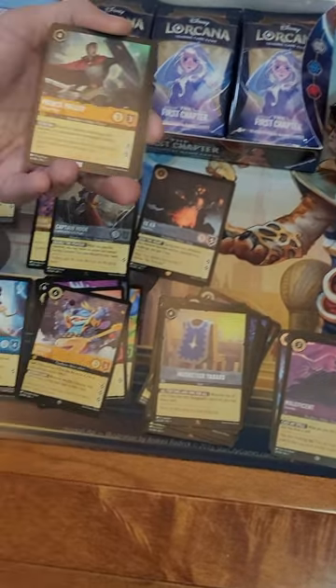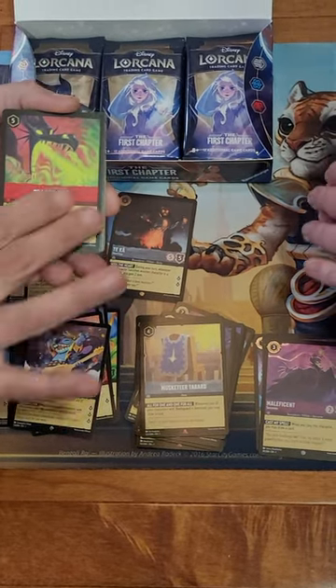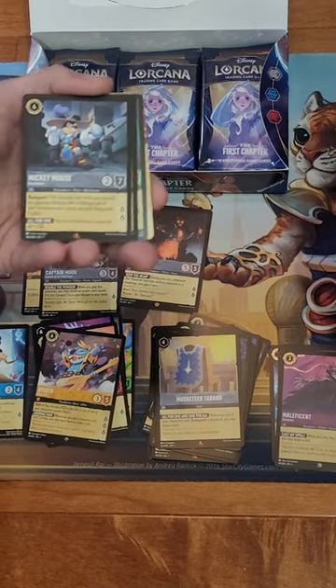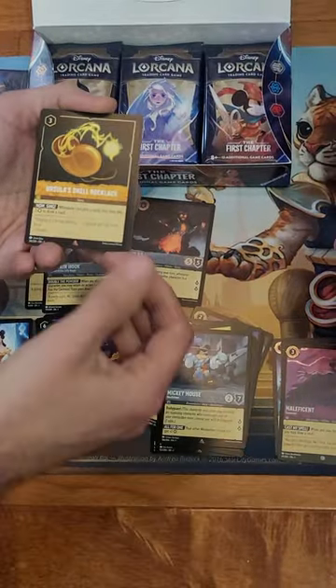The Stitch Rockstar is good. Prince Philip - that's the first time I've seen that one. Dragonfire again. Oh, that's a first look - it's the Mickey Mouse to complete the Three Musketeers! A rare Mickey to complete the Three Musketeers set - that's cool!